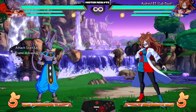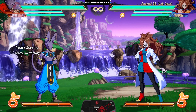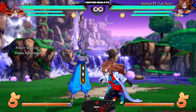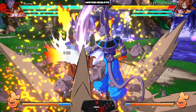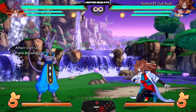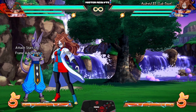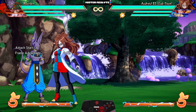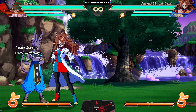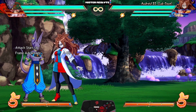Beerus is a character whose stocks just continually go up with every patch, and this time around he mostly got quality-of-life changes. The final hit of his auto combo is now an overhead. He mostly got changes to his supers to line up with his level three — and what brings it all together is something you have to literally see to believe: Beerus's level three is now fully tracking. It will just teleport to you anywhere on the screen and get the hit — you no longer have to be in close range to get the grab.